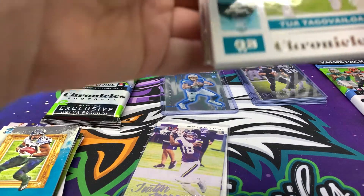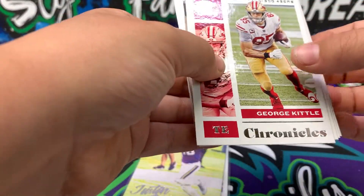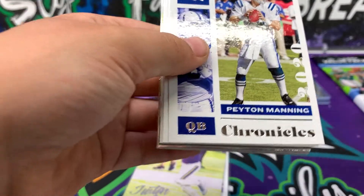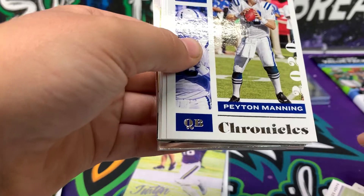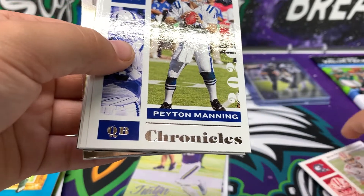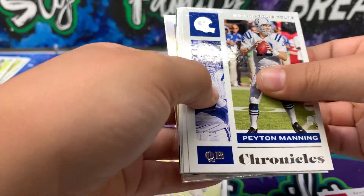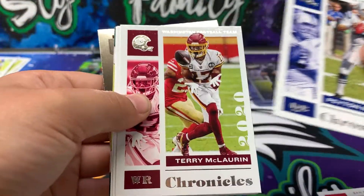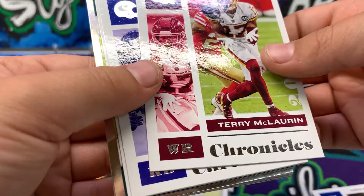You got a Tua right on the front. We got a George Kittle, and we got a Peyton Manning. The Tua you're going to sleeve and top load — don't put the Kittle on top of it. Terry McLaurin.